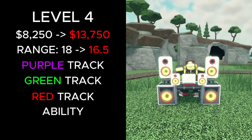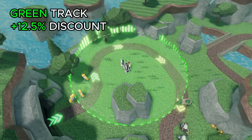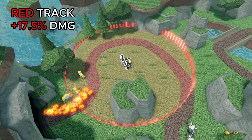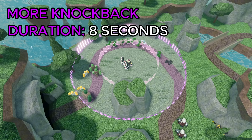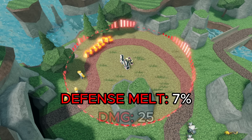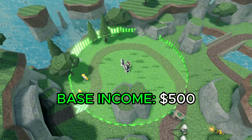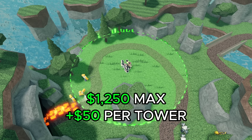At level 4, its total cost increased from 8,250 to 13,750 cash, and its range decreased from 18 to 16.5. The purple track's range buff increased from 17.5% to 22.5%, the green track's discount increases from 10% to 12.5%, and the red track's damage buff increases from 15% to 17.5%. The ability was also buffed: the purple track deals more knockback and the slowdown lasts 8 seconds; the red track's base defense melt increased from 5% to 7% with its cap range increasing to 25; and the green track's base income increased from 250 to 500 cash, with 50 cash per tower and a cap of 1,250.